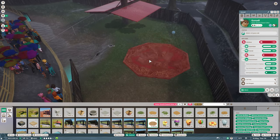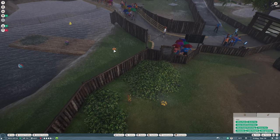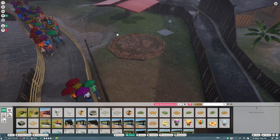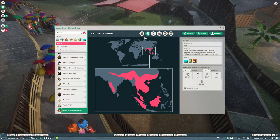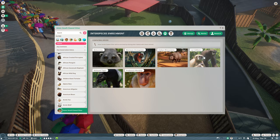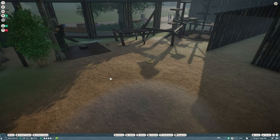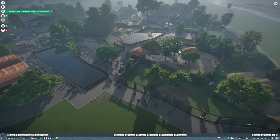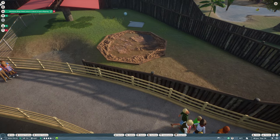A mud bath would be great. We're going to move this bubble over here and try to get a mud bath in here. Now enrichment is very good. They want some interspecies bonus - what can we get in here? The otter could actually get along with the orangutan, but they'd be hard to see. I think we'll have to skip that. Let's find something else they can go with, because we could always take this fence out and combine the two habitats.